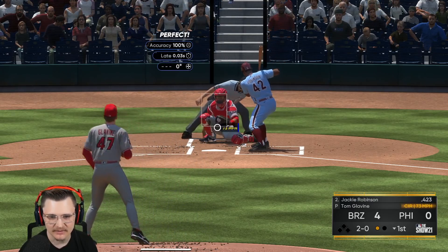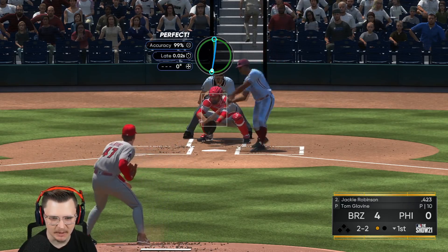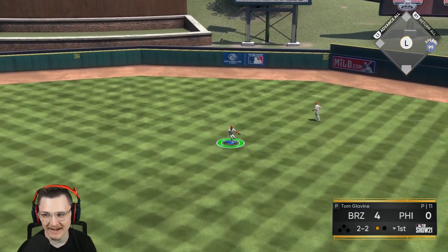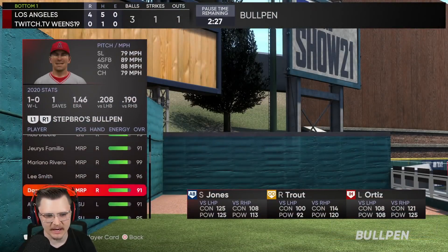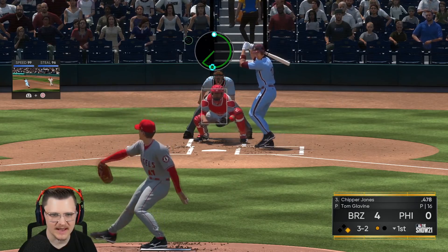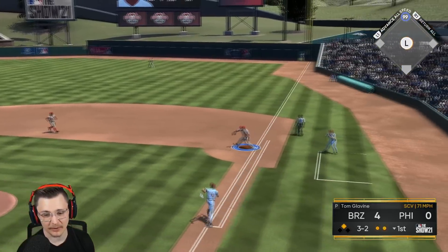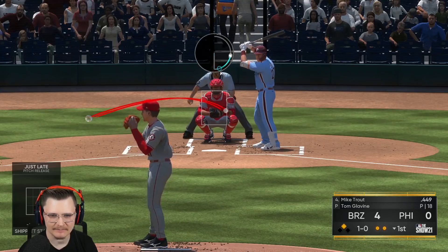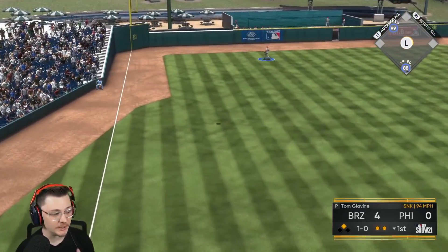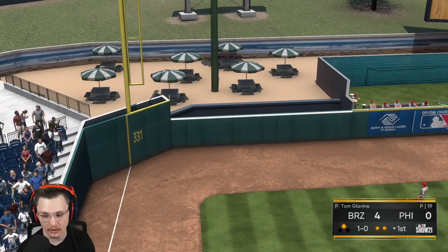First things first, gotta get out of this inning alive. Tom Glavine throwing dots. Please give us a ground ball — that was an absolutely beautiful pitch but he found a way to get a hit. Thank god we have the full bullpen at our disposal so we're gonna get someone warmed up. This is an absolute yolo pitch — and it worked out. Two down. You throw a perfect and it's right down the middle — Tom does not want to hit the corners. Four to two.